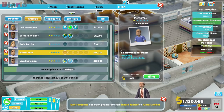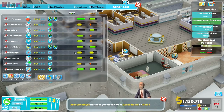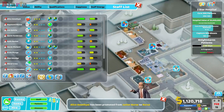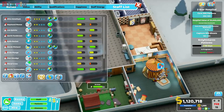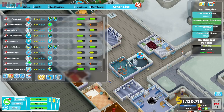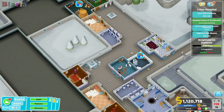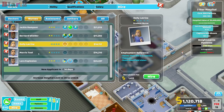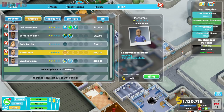We have a couple of nurses here we could hire. I'm thinking what might be nice is one additional treatment nurse. We know we'll need Urban Mythology and Chromotherapy coming up. We will hire Morris here - he's inspiring and hygienic - and we'll put him in as a treatment nurse.